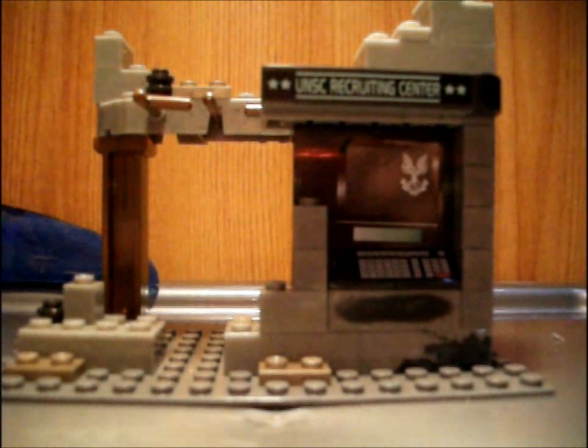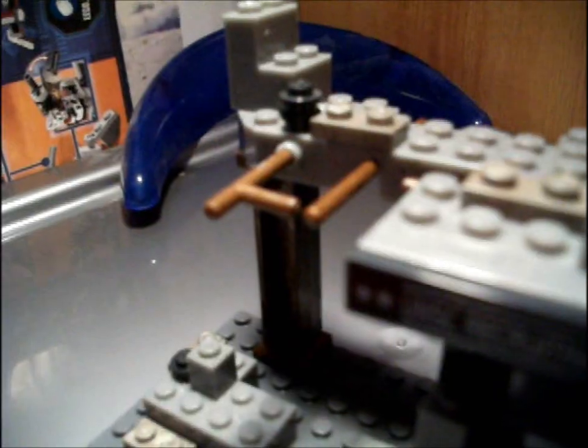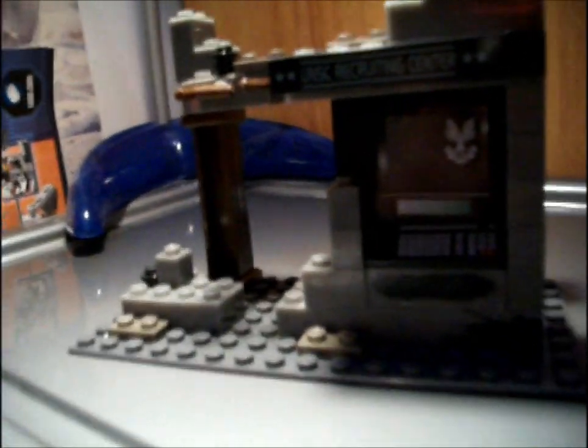The set itself is a destroyed UNSC recruiting centre, which comes with seven stickers with nice detailing. The long brown poles used as rebar and the black studs used as stones or charred brick give a nice impact to the overall destroyed look of the building.